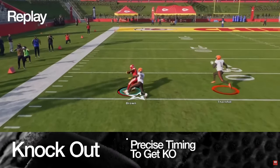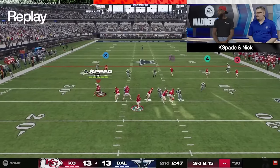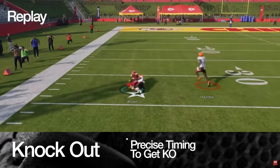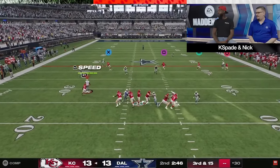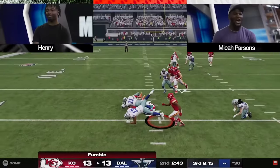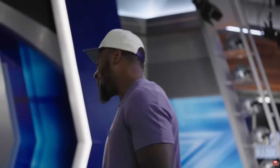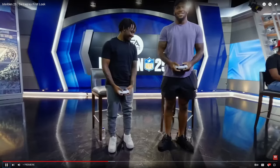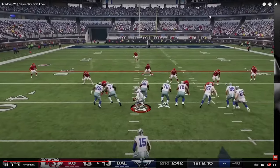They're talking about timing your knockout well — that's interesting. See that corner route manipulated the quarterback into a fumble. That's good for the game — you need to be forced to slide, otherwise quarterbacks are too powerful. That's a good addition in my opinion. Here we go — let's see how Zeke looks.